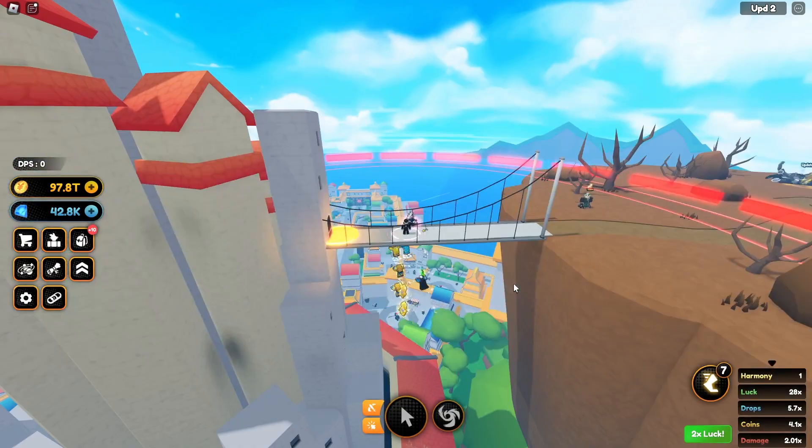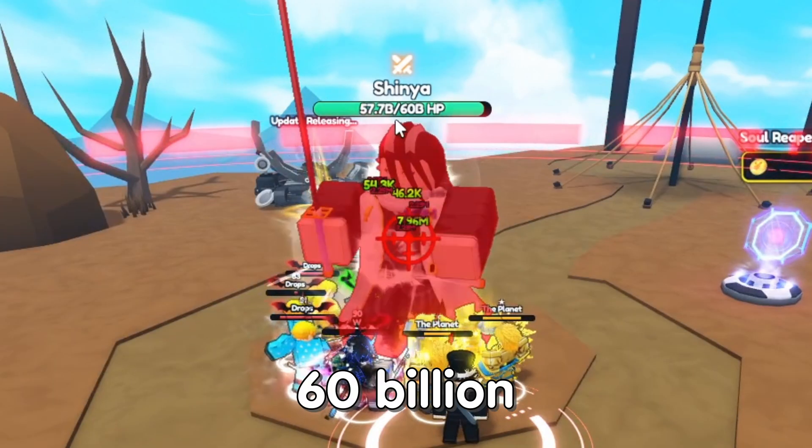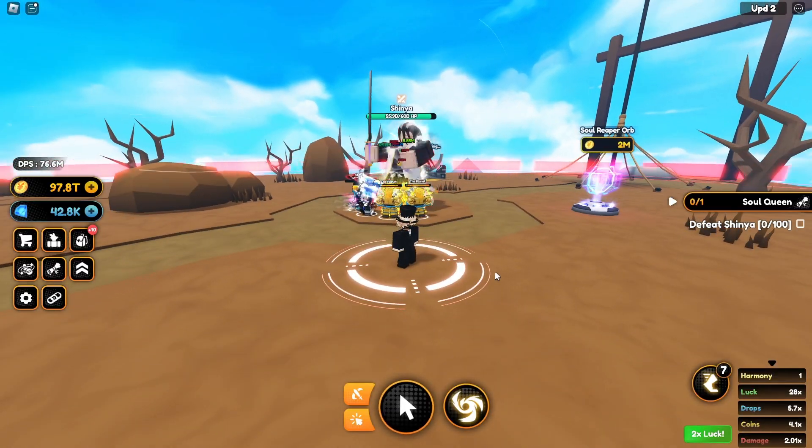I continued to walk through the map and found this massive weird tower-looking thing, and of course I went inside. It brought me to a place up top and the quest NPC was back. I have to kill this 100 times? 60 billion health? What the — why is that so much?